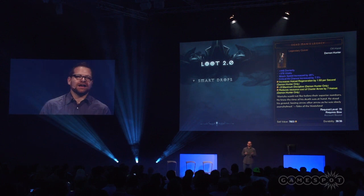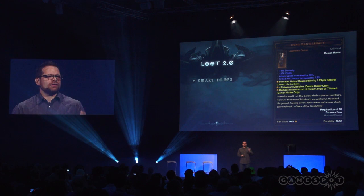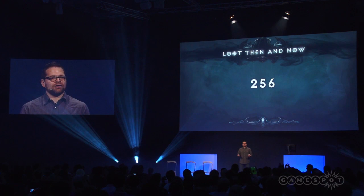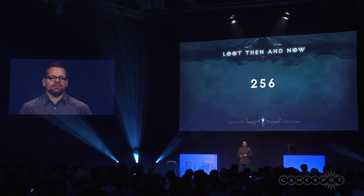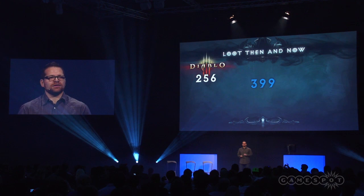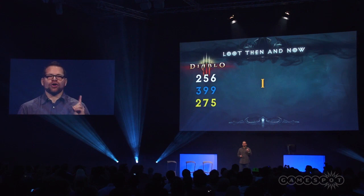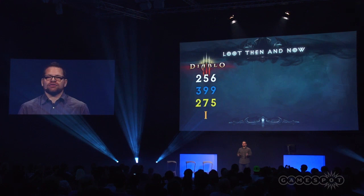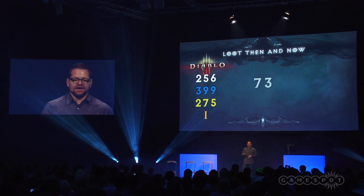Before I get into more of our legendaries, I just want to quickly show you guys a comparison between where loot is right now in Diablo 3 and what you can expect come Reaper of Souls. If you take a normal playthrough of Act 3 with a Paragon level 40 character, this is the quantity of loot currently dropping in Diablo 3: that player found 256 common items, 399 blue items, 275 yellow items, and one legendary. So there is hope that one of these items was good for you. Now let's fast-forward and take that exact same playthrough of Act 3 into Reaper of Souls. First thing: 73 whites.